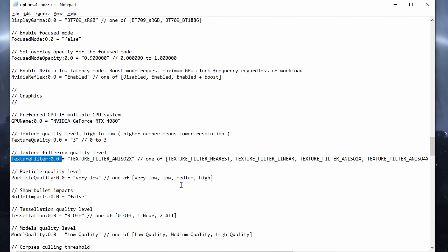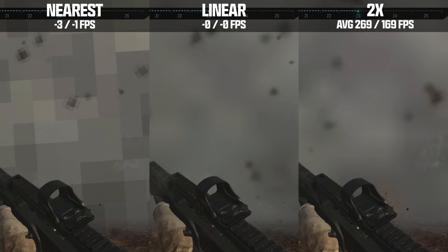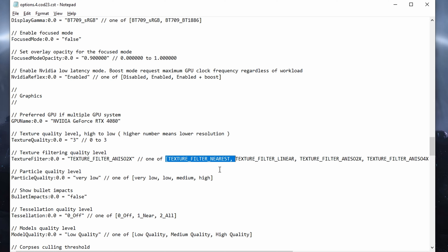The next setting is anisotropic filtering quality. From the in-game menu the lowest is 2x, but the config has two additional options that further reduce it. However, my benchmark showed no performance impact whatsoever. In fact, if you set this to texture filter nearest, your game becomes a hot mess — huge pixelated blobs everywhere, especially in smokes and explosions, and surfaces literally look like Minecraft. Do not set texture filter to the nearest option.